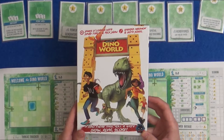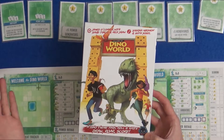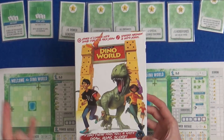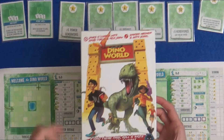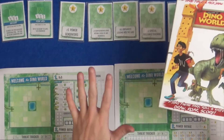Hi everyone, welcome back to Dino World. This is a quick overview of the Danger Mode. If you haven't seen anything about Dino World, I did a playthrough of the Light Mode which you can play along with. There are links to the campaign page, because this is on Kickstarter right now, and you can see all of the final stuff. This is all prototype, printed off pages and things like that.